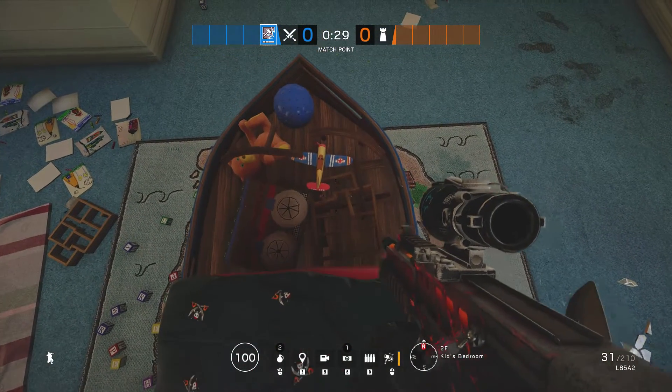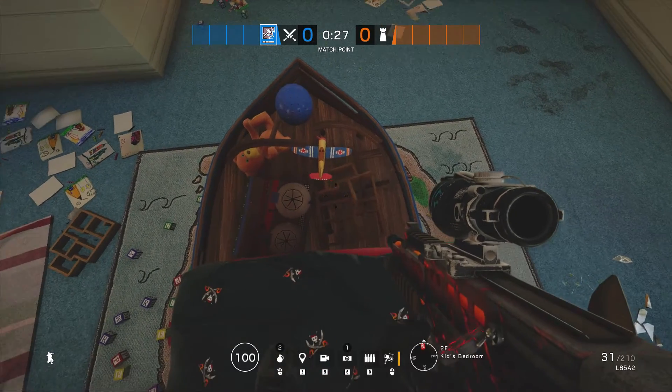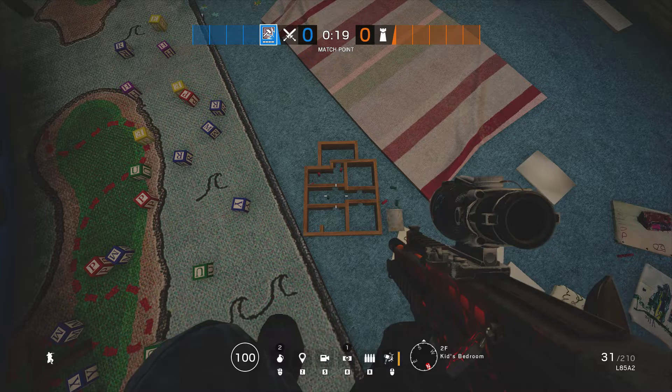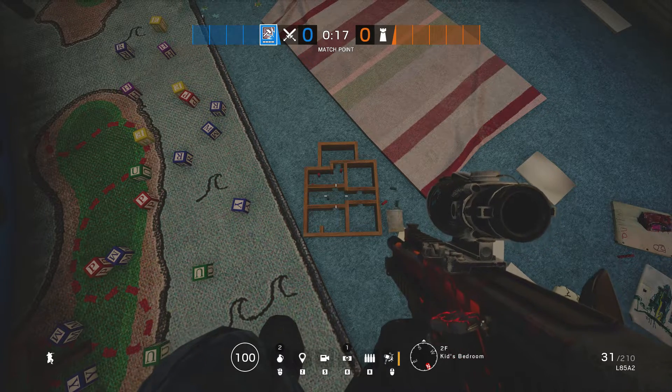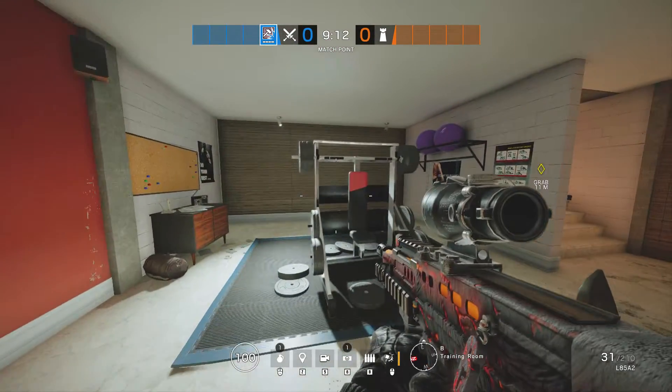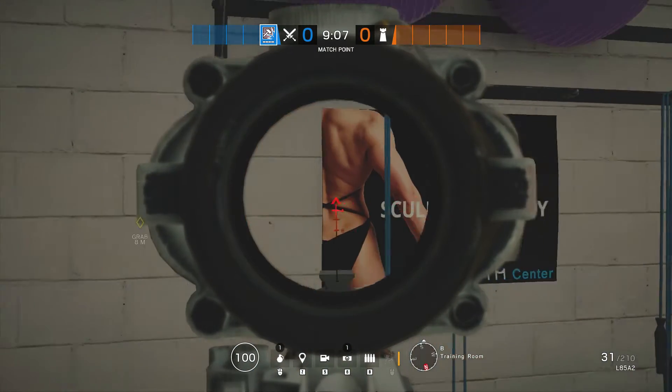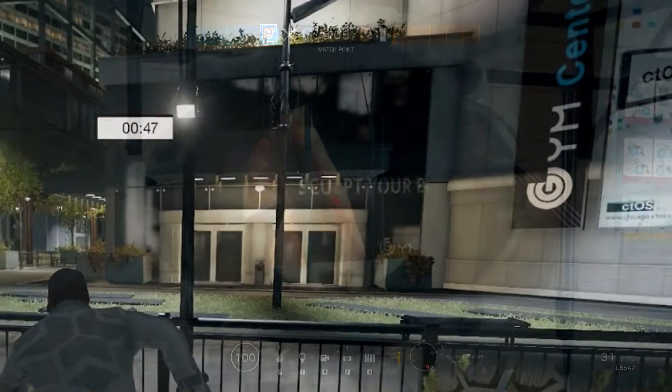You might very well be asking why I'm talking about easter eggs in Rainbow Six Siege. There is a very specific and good reason for that which I'll get into later, but let's go through some of the easter eggs we've already seen. The one you can see on screen now on the map House is a nod to the game Watch Dogs, with a reference to the gym centre in the poster.